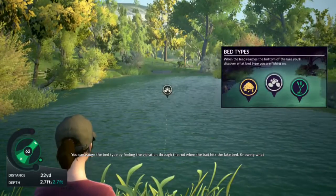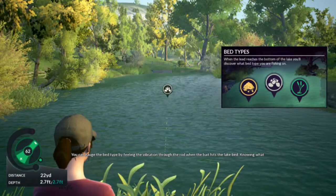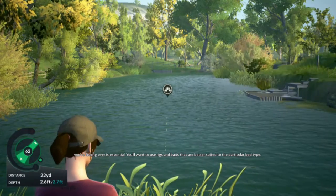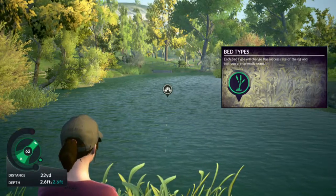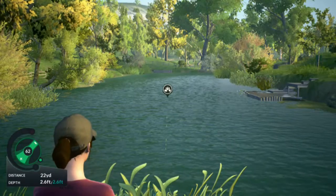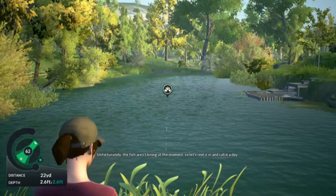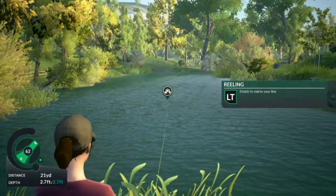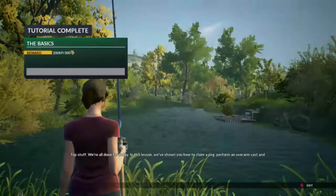You can gauge the bed type by feeling the vibration through the rod when the bait hits the lake bed. Knowing what you're fishing over is essential. You'll want to use rigs and baits that are better suited to the particular bed type. Unfortunately, the fish aren't biting at the moment, so let's reel it in and call it a day. Probably because I have the wrong hook. I picked the silt hook, not the gravel hook.